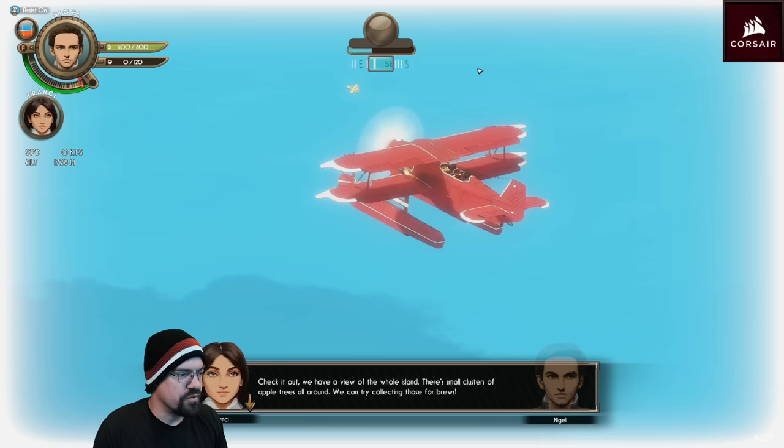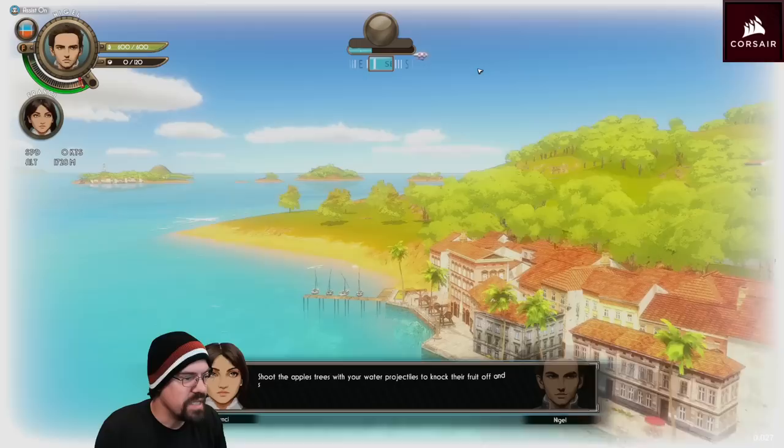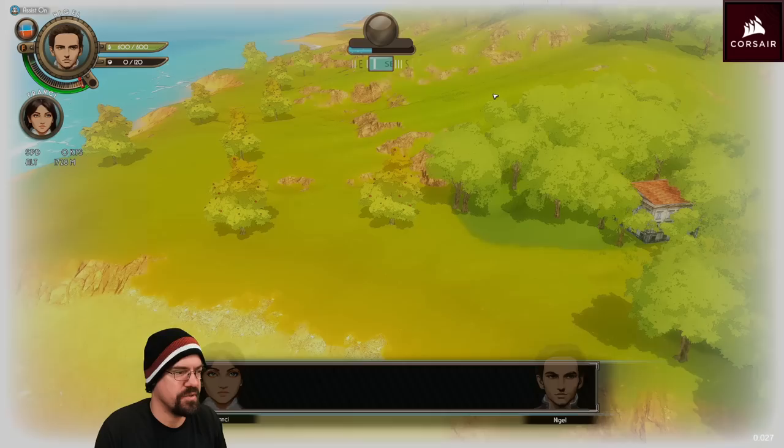That was intense. Check it out — we have a view of the whole island. There are small clusters of apple trees all around. We can try to collect some of those for brews. Shoot the apple trees with your water projectiles to knock their fruit off and swoop in to collect them. The tree runs out of apples, so move to another — the depleted tree will grow back after several days elapse.